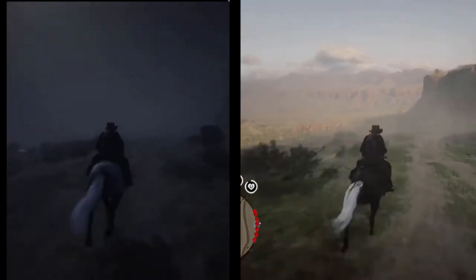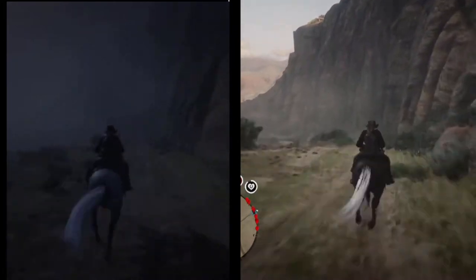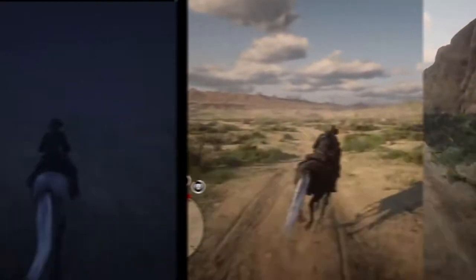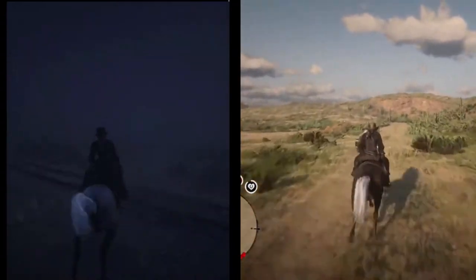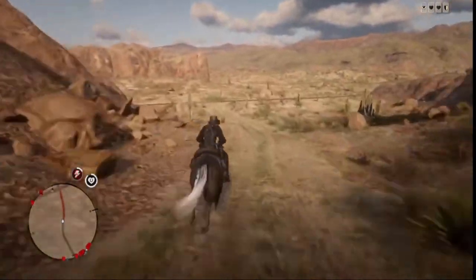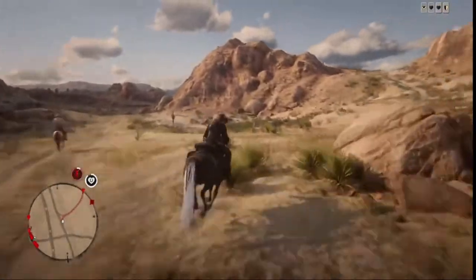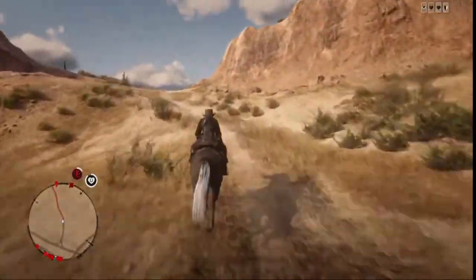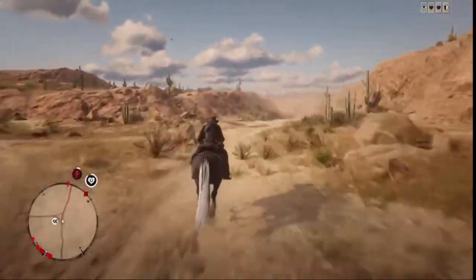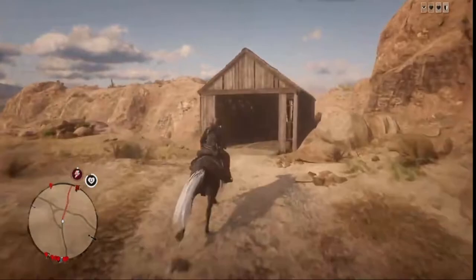There's just one problem: with the base saddle and stirrups there's nothing to slow the stamina drain on the Kentucky Sadler, and this happens when we reach the train tracks in Armadillo. The first test wasn't quite a success as the Sadler didn't make it to the final destination. The Arabian arrived in Tumbleweed with a time of approximately four minutes eleven seconds. It took the Arabian two minutes and three seconds to reach the train tracks in Armadillo, and the Sadler was only slightly slower at two minutes and ten seconds.